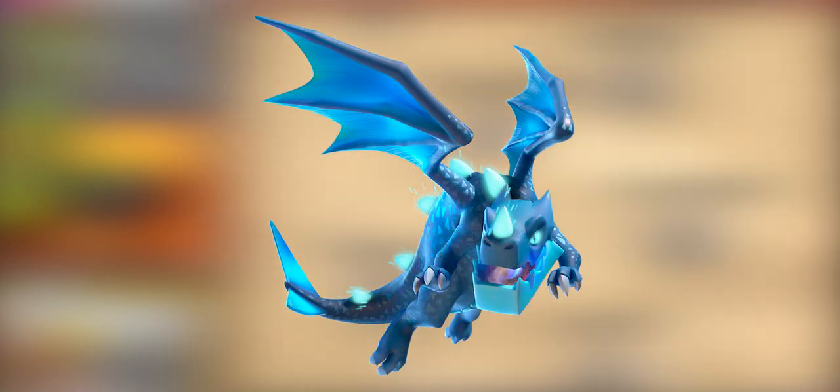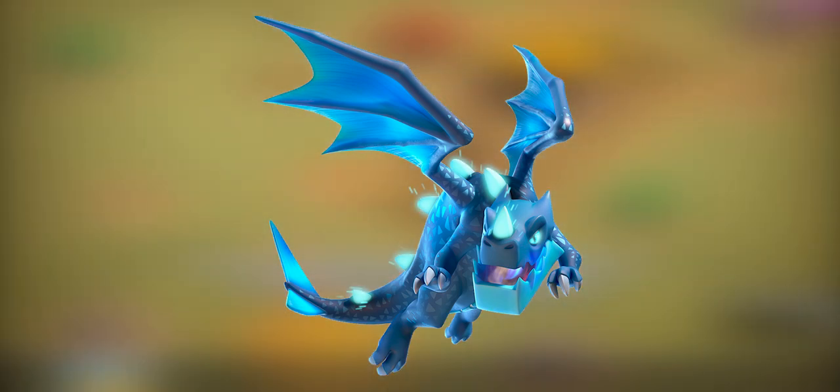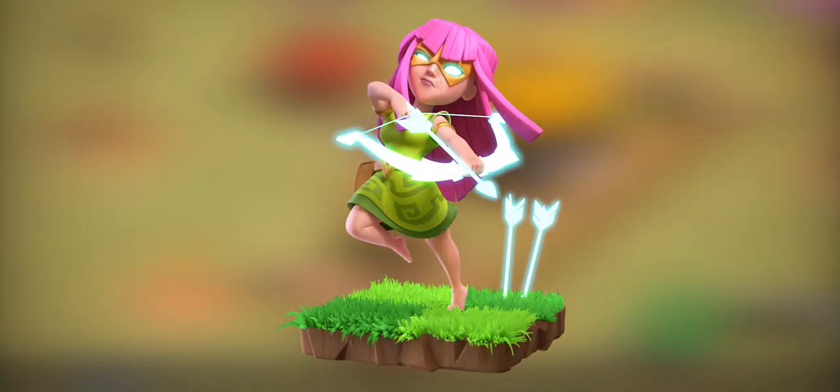The Electro Dragon, requiring a level 13 barracks. Possessing an iron-tough scale and a breath of devastating lightning, the Electro Dragon's favorite thing is raining destruction from above. When vanquished, the Electro Dragon even pummels the ground with lightning strikes.